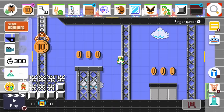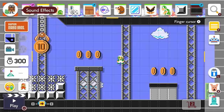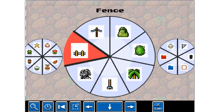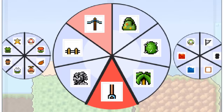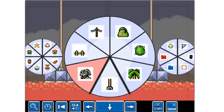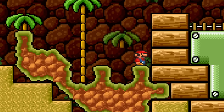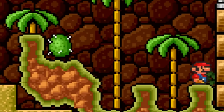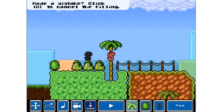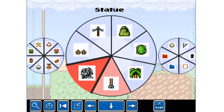In Mario Maker 2, we have a sound effects tab, but I've always wanted a decoration tab as well. In this game, there is a wheel specifically for ground decorations — pick whatever you want and start decorating. He doesn't limit us based on the background we chose, so I can have a statue of Bowser, a palm tree, a cactus, and some bushes all next to each other. This opens up so many possibilities for decoration in each course and can really make each one feel unique and stand out.